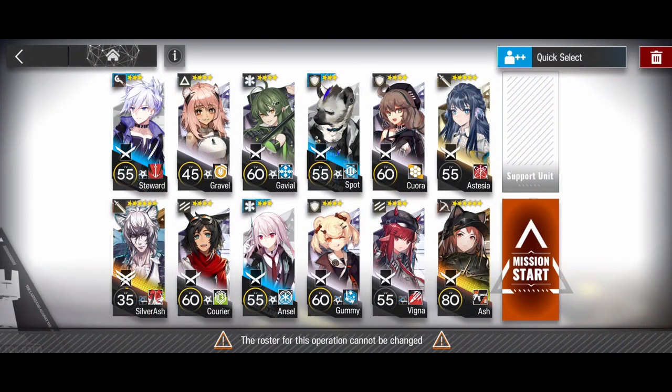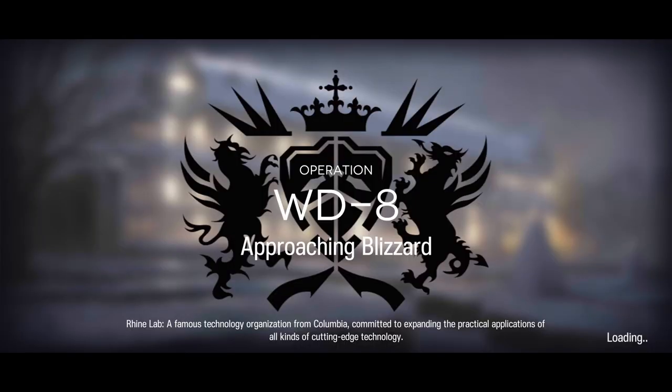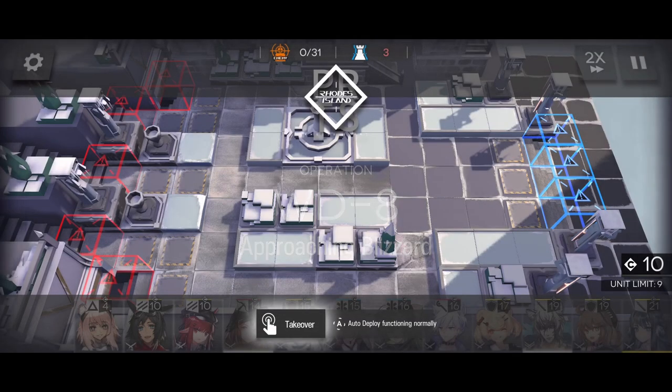Alright, let's do WD-8 with mixed rarities. The main crux of your entire squad is going to be a healing defender. I'm using Gummi here at skill level 7. As long as you have any defender who has auto healing capabilities, you should be fine.